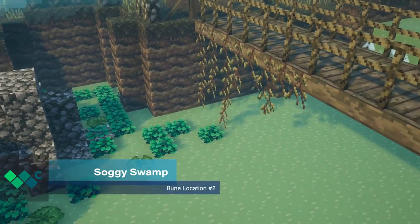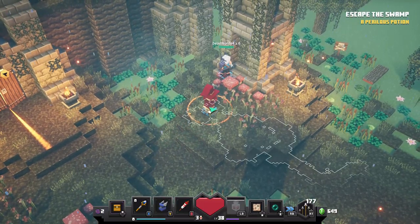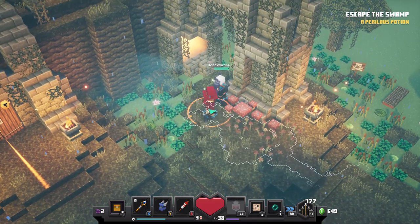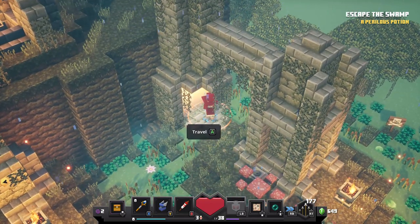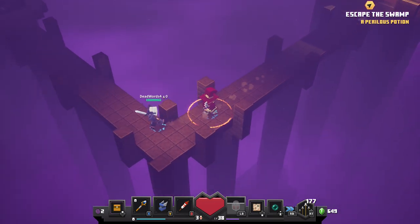The rune location for Soggy Swamp can be found at the very end of the stage, right before the exit. Off to the right of the main path, you'll notice a stone pillar, and hidden behind some mushrooms is a switch that reveals a hidden doorway. Enter this room to collect the next rune.